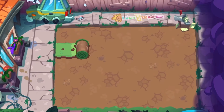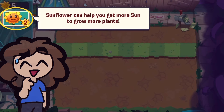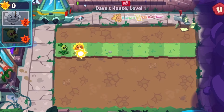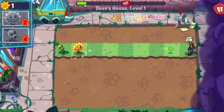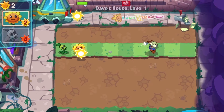Starting off on the very first level, we immediately have to plant a sunflower. I mean, it's the tutorial, what did you expect? But what we can still do so that this no sunflower challenge still works is that we can just ignore the sunflower and the sun it produces.